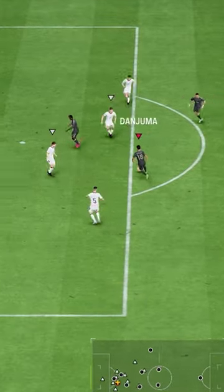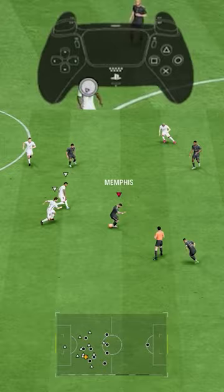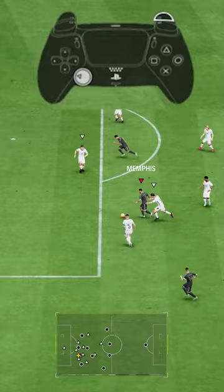No one is talking about this new dribbling technique in FC24. When you press the R1 or RB button and flick the right stick, it's the fastest way to suddenly change direction — perfect to surprise your opponent inside the box and create an opening.